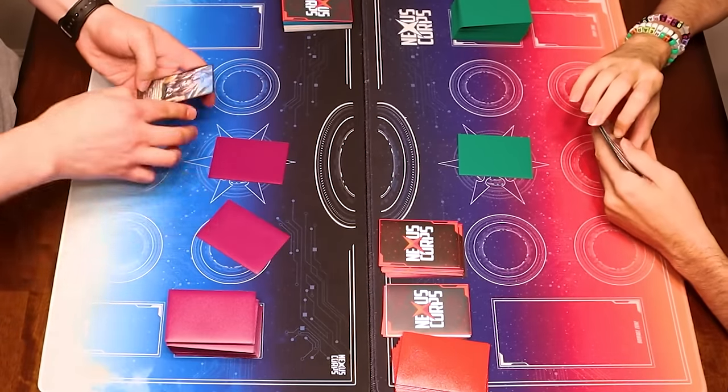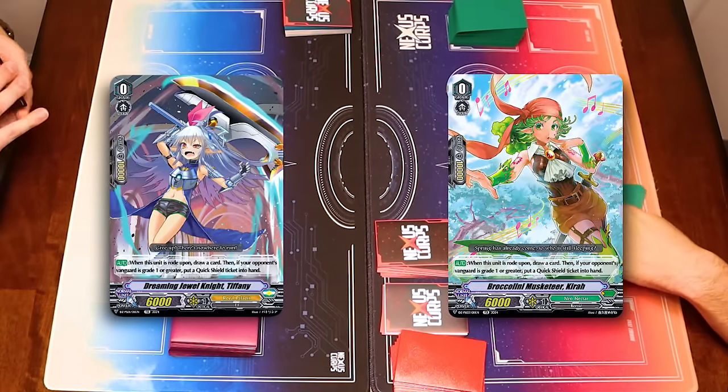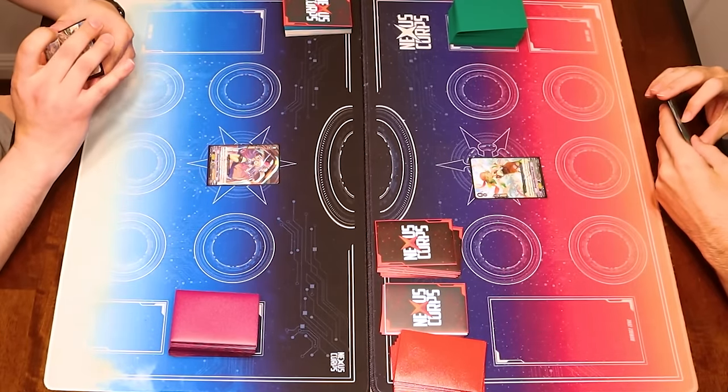This is awful. Doing four back. Stand up, Vanguard. Broccolini Musketeer, Kirby.